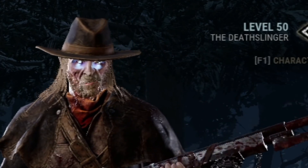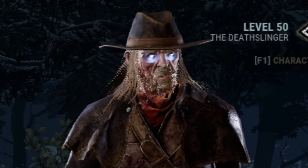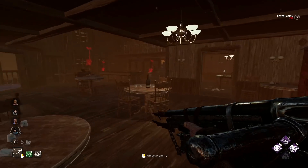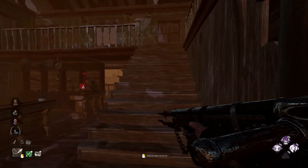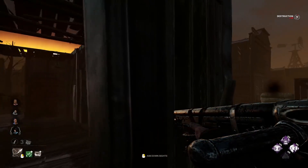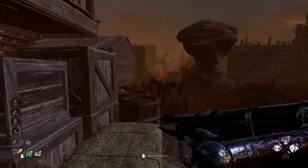Without any more delay, let's try and do this insane challenge with the Deathslinger. And I'm just doing what I like to do every single time we play on Dead Dog with a challenge like this, which is basically gut every strong loop on the map. They've got a fair few gens off the board already, and I think I see a Jane over here.